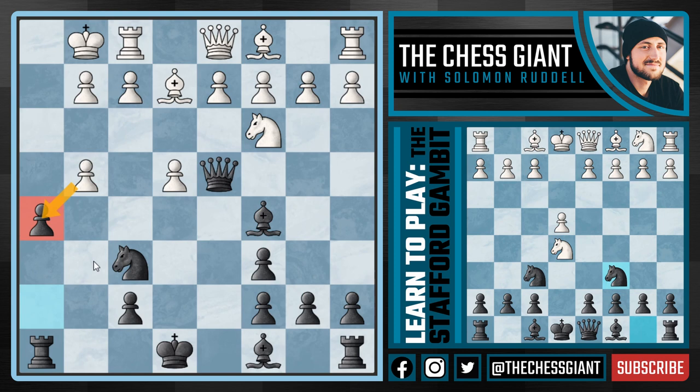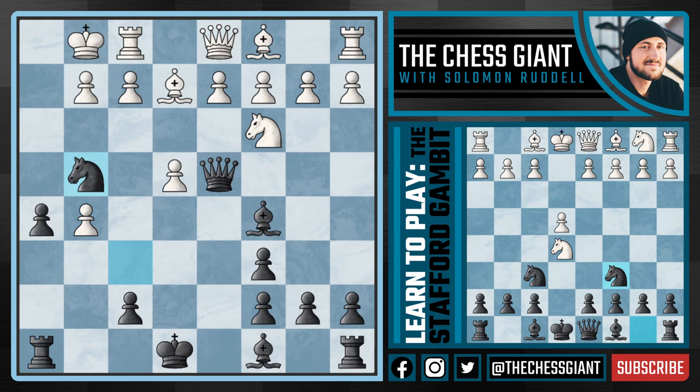Now what happens if White doesn't take the pawn on H5 but instead plays G5 attacking our Knight on F6? Well, in this case we're going to play Knight G4. And it's true — in this position we are threatening to take on F2. Our Knight, Queen and Bishop are all ganging up on that pawn.